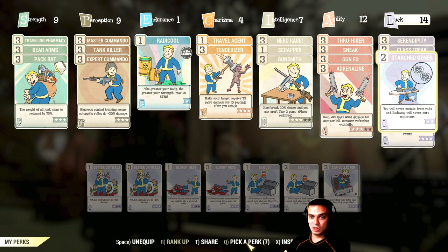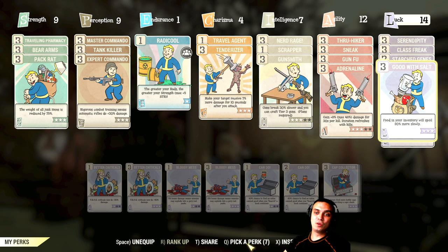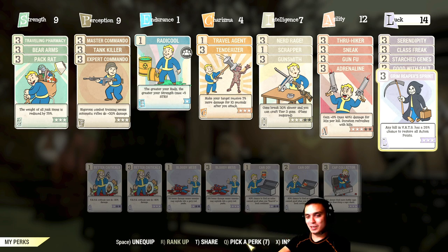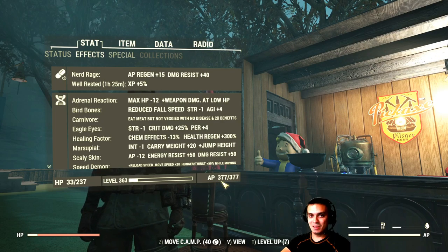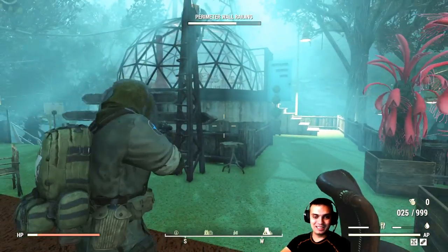Good with salt makes food spoil 90% more slowly. If I eat all my desired foods — ones that increase crit damage, Luck, Endurance, Strength, and so on — I can have a huge list of buffs lasting at minimum around 30 minutes. I just eat everything and get buffs to everything. Any kill in VATS has a 35% chance to restore all action points, which is crucial when shooting in VATS. My AP right now is 377, which is insane.